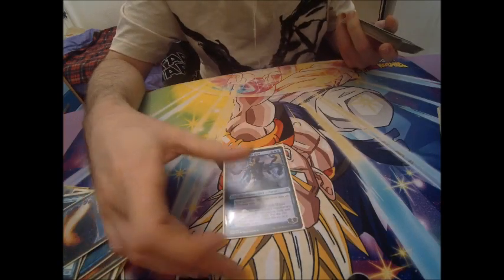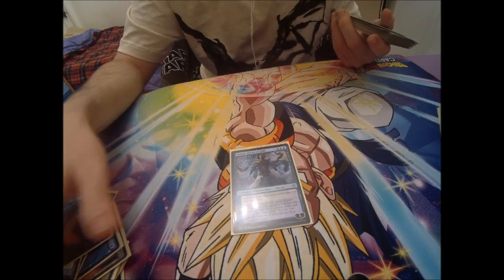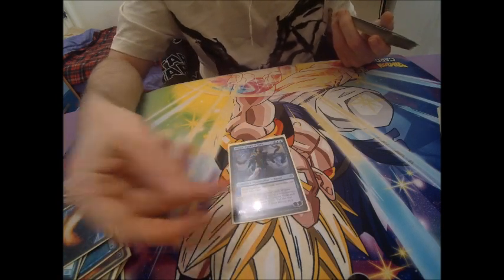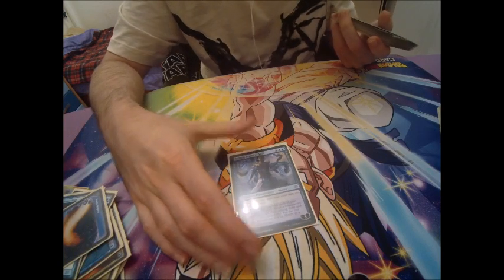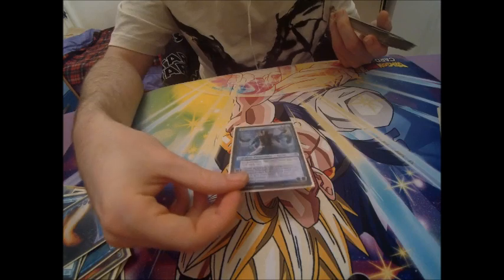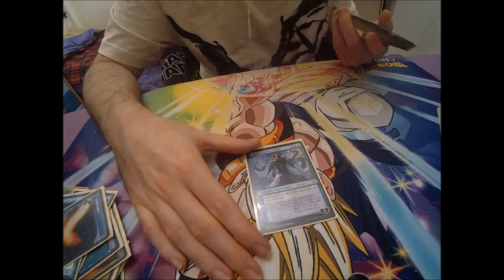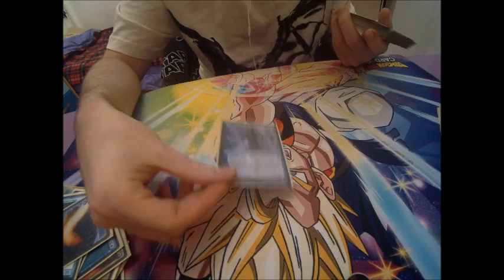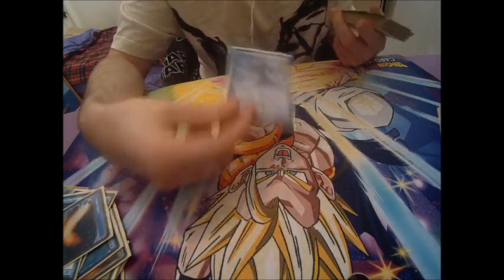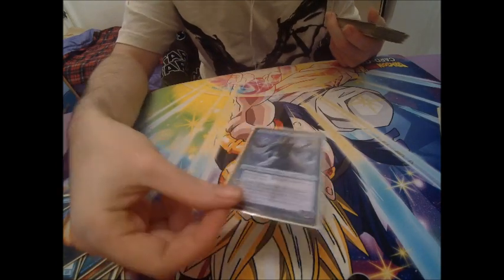One Narset, Parter of Veils. In Modern she's key, since there are many cards that give the opponent extra draws. She'll also get us 2-for-1s frequently thanks to her ability, which lets us look at the top 4 and pick an Instant, Sorcery, Planeswalker, Enchantment, or Artifact to put in hand — anything that's not a creature or land. She's excellent, and in curves where we've countered an opponent's threat, she'll put us halfway to winning.